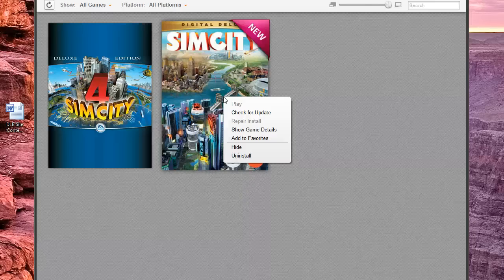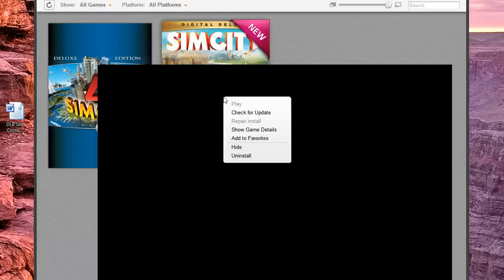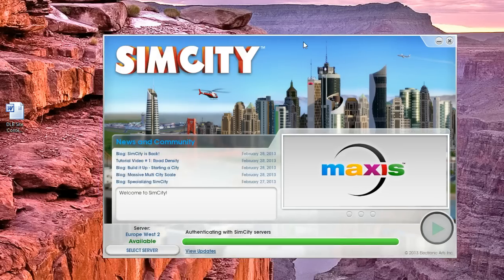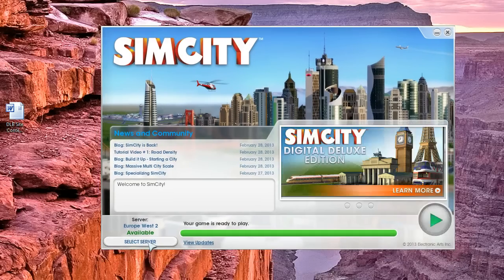I wonder if it thinks I already did — okay, it's acting like I already did. And we see it downloading game scripts now. That's important. You should see that immediately after you do this, or else it didn't work. Once it downloads all the game scripts, those are the problem files in the world of SimCity at the moment.